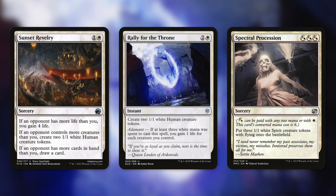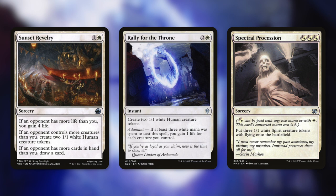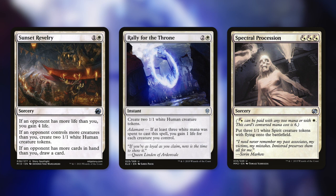First up, let's talk about ways to fill up the board and really take advantage of that fantastic anthem effect on our commander, with cards like Sunset Revelry, Rally for the Throne, and Spectral Procession. Sunset Revelry says if an opponent has more life than you, you gain 4 life; if an opponent controls more creatures than you, you create two 1/1 white human creature tokens; and if an opponent has more cards than you, you draw a card. Rally for the Throne creates two 1/1 white human tokens, and if we used all white mana to cast it, we gain 1 life for each creature we control. Spectral Procession costs just 3 mana and makes three 1/1 white spirit tokens with flying — so three 1/1 flyers for 3 mana is amazing, giving us 9 power in total with our commander's anthem.